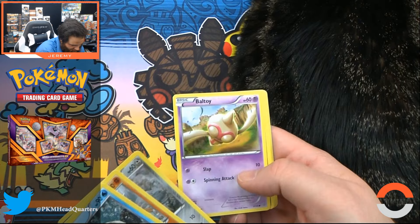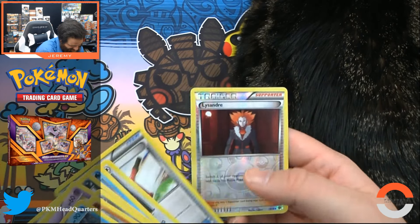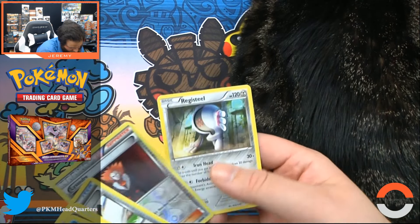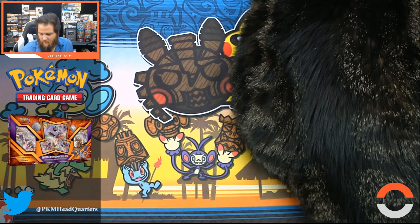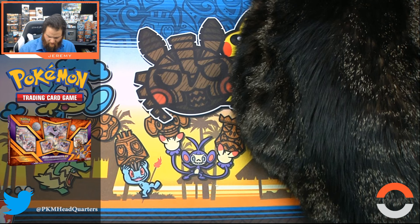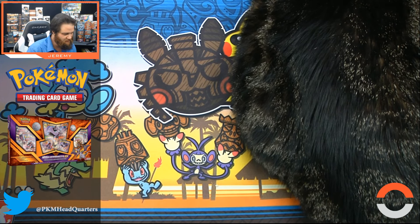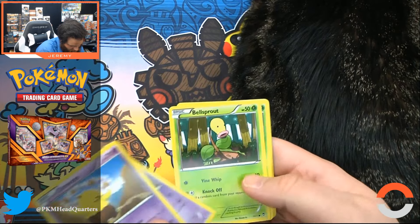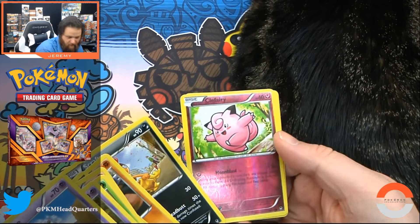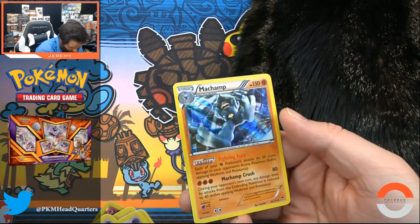Now we just got cat butt in the video. Vaporeon, Porygon — love that art, paint roller! We have a reverse holo Lysandre, uncommon, and we have a Registeel as our rare. Wait — this is Furious Fists. Drowzee, Focus Sash, Hitmontop, Scrafty, reverse holo Clefairy, and a Machamp holo rare with Fighting Fury and Machamp Crush.